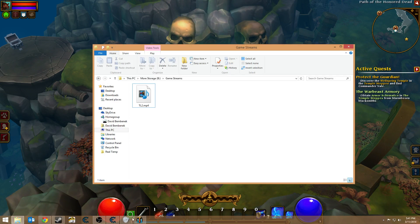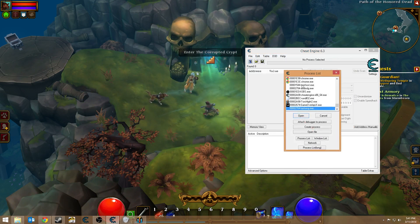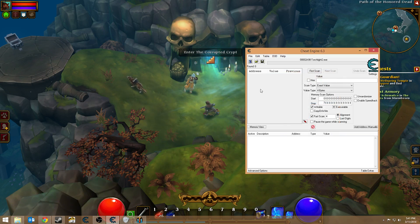So, to do that, we're going to open up Cheat Engine — I'm going to lower that — and then we're going to pop open, for this game Torchlight 2, and we're going to find a value.